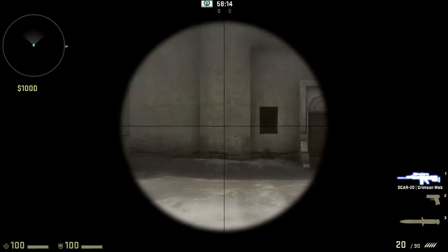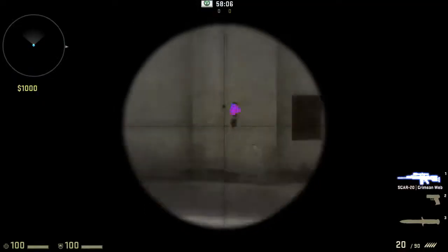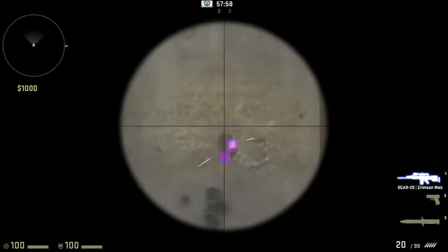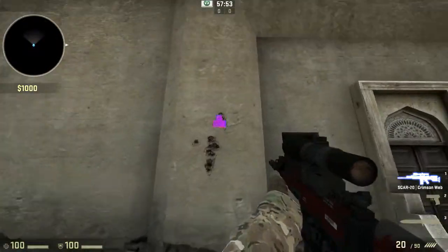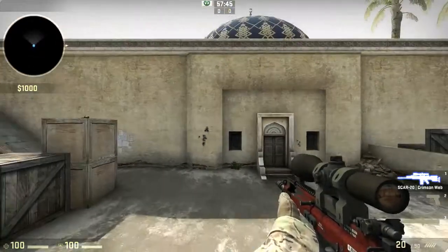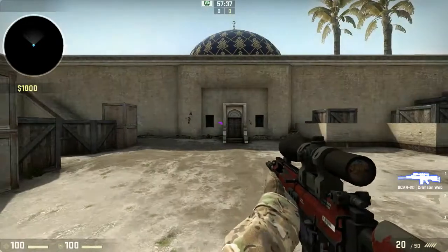This is how the recoil pattern works if you just hold down mouse one. As you can see, it just generally keeps going up, so you just want to hold down your mouse when doing this. If you hold it down like that, all the bullets just go in one area - you don't need to really worry about it drifting towards the left or the right, because the gun usually doesn't do that. When you're on an enemy, I recommend pulling your mouse down just a little tiny bit in order to maximally use the gun.